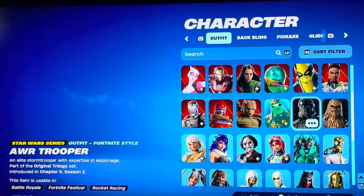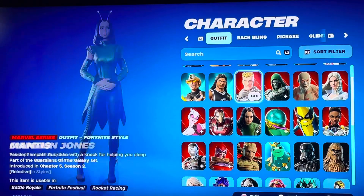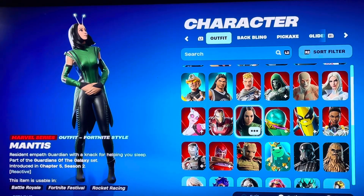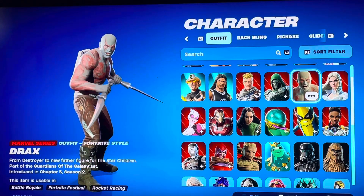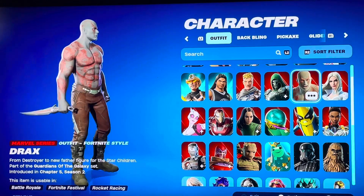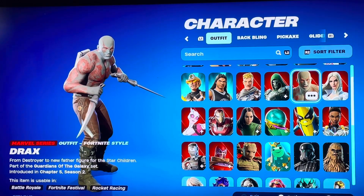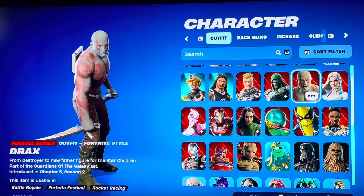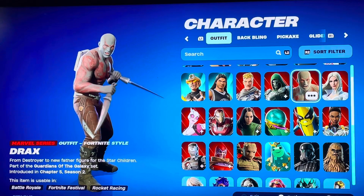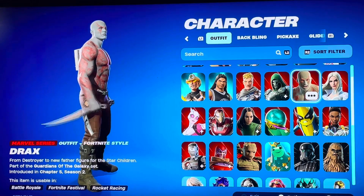Moving on to the Marvel section — let's go into the Guardians of the Galaxy pack and start with Drax first. There was a Guardians of the Galaxy pack that came out during Chapter 5, Season 2, and I bought the pack. I actually use Mantis a lot because she's a really good competitive skin — I use her a lot when I have to sweat to win something early or compete in a tournament. I'm probably going to give Drax a 9 out of 10 — he's really cool looking.